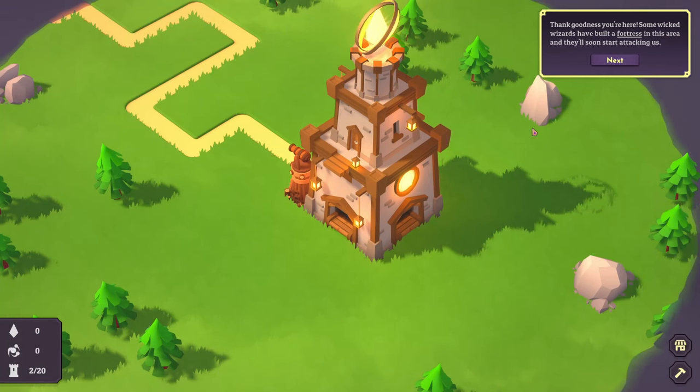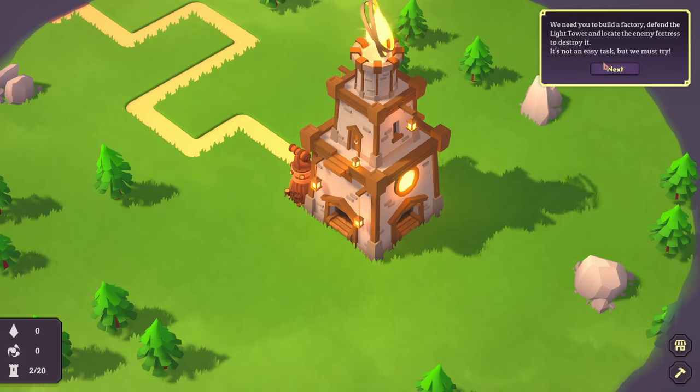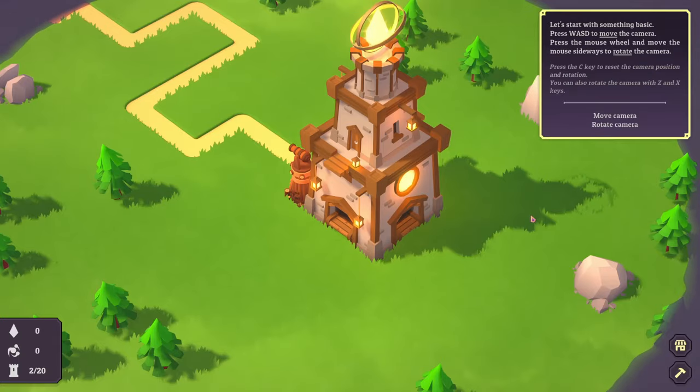Thank goodness you're here. Some wicked wizards have built a fortress in this area and they'll soon start attacking us. We need you to build a factory, defend the light tower, and locate the enemy fortress to destroy it. It's not an easy task but we must try.